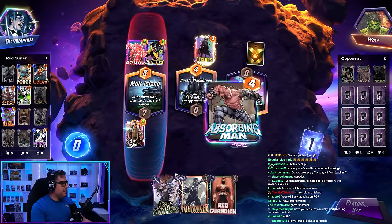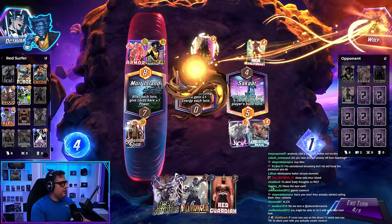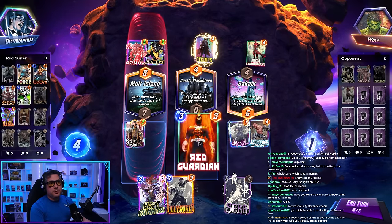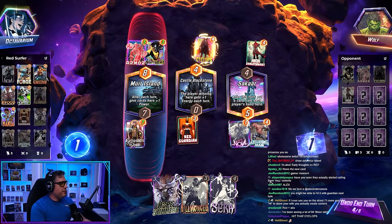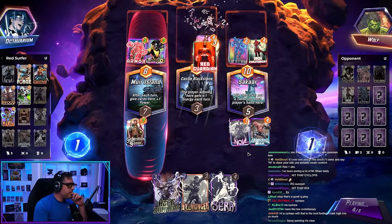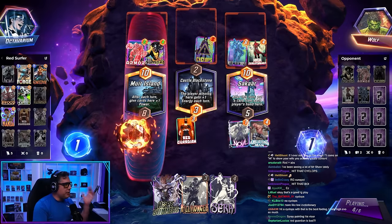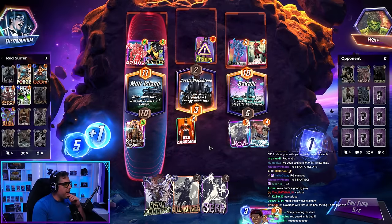Absorbing Man? It's gross — me no likey. But look at this: Red Guardian giving Cyclops the how-do-you-do here. Give him a good little pump. Whoa — War Machine. Wow, they played their four energy. But look, now we get extra energy as well. Look at this Red Guardian gameplay, guys.